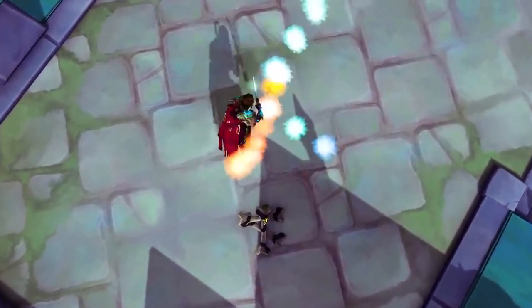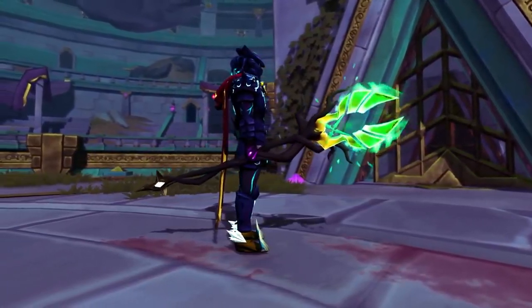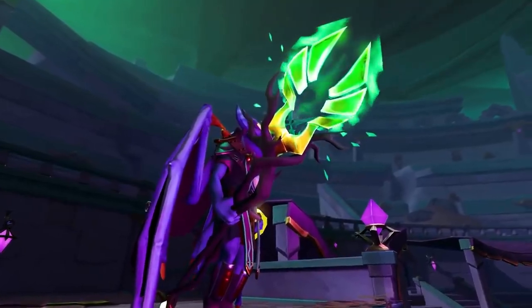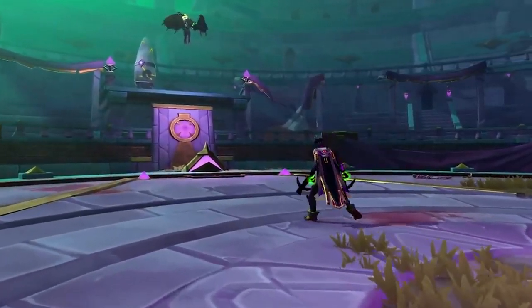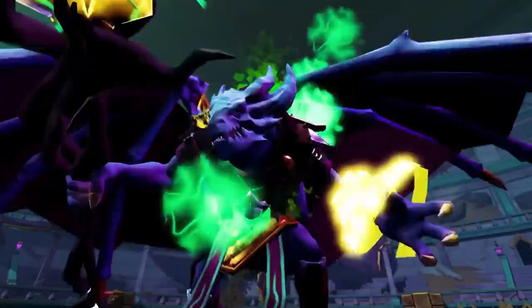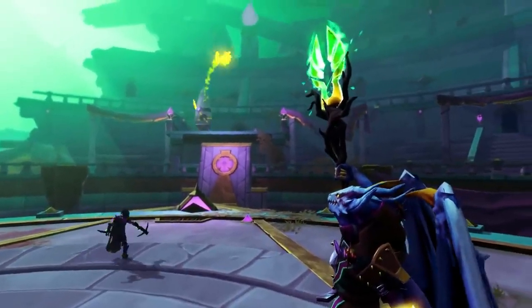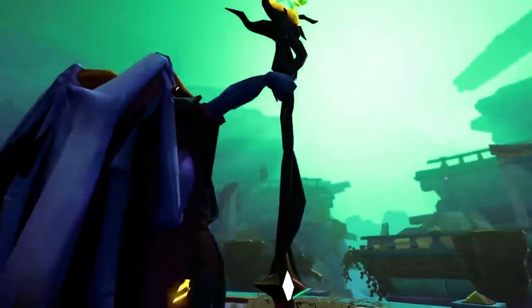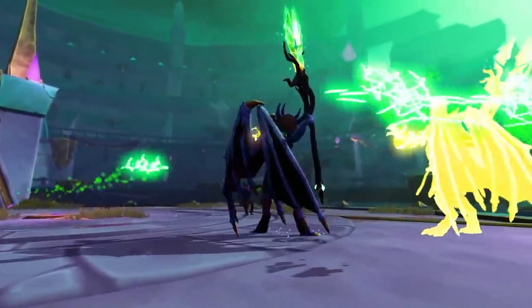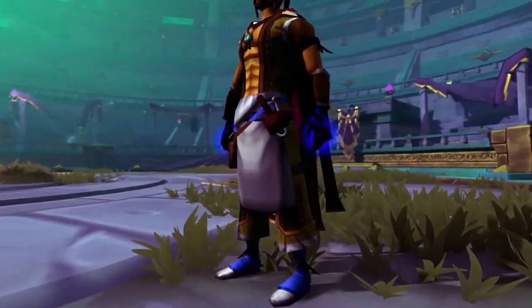From the hard mode you'll be able to unlock a tier 95 magic staff — that is huge. That means the first tier 95 weapon is in the game, except of course the tier 97 technically of the Inquisitor staff, but that's not really a true tier 97 — it's kind of a hidden tier 97. This is a straight up tier 95 for any content. And if the hard mode is easier than high-enrage Telos, there's no reason to do Telos for the Staff of Sliske anymore.